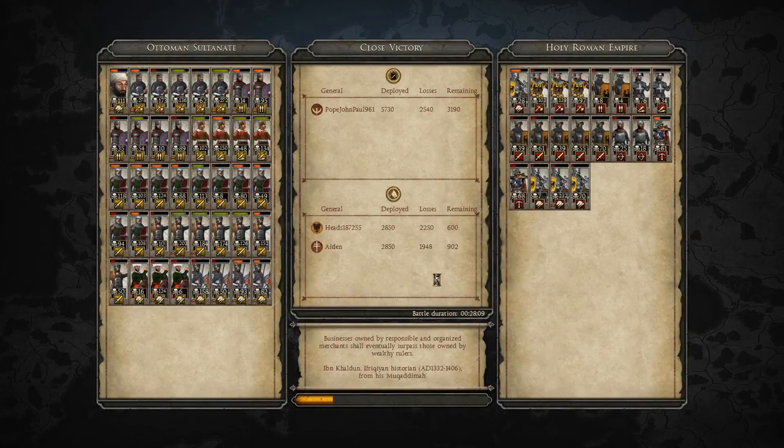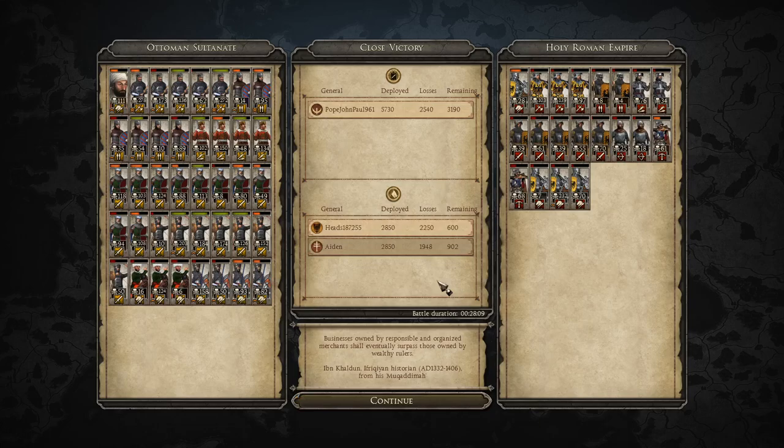He kind of charged in and got shot when he charged my archers. After he retreated to his own lines, I was honourable and stopped firing at him, but I don't know what killed him. Anyway, I was playing as the Ottoman Empire, and it was a close victory. Like in history, they describe it as a decisive victory. We were playing on a Nicopolis unique map — that is on the workshop, and I'd definitely recommend going and checking it out.